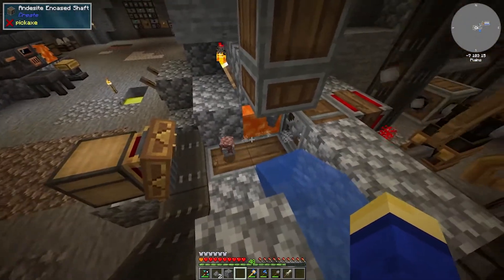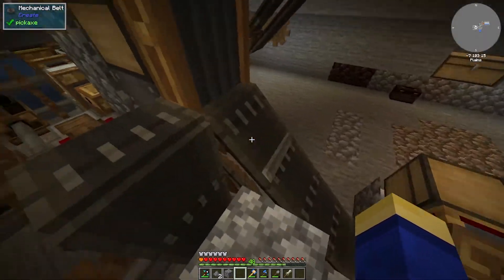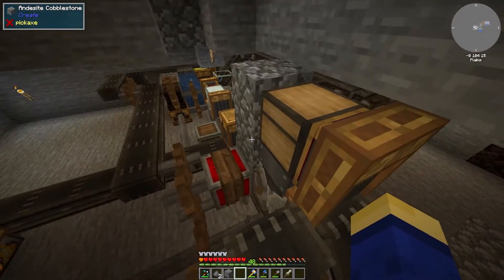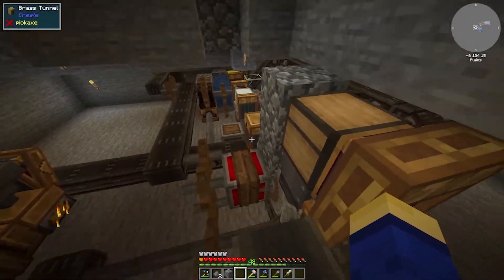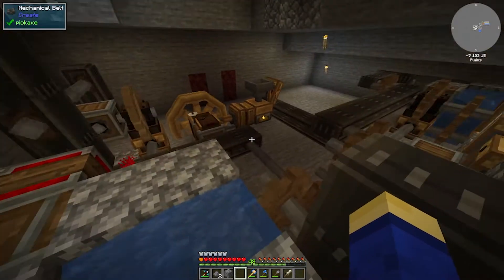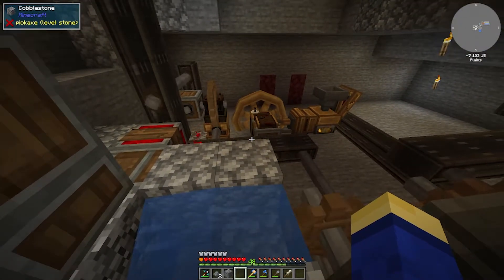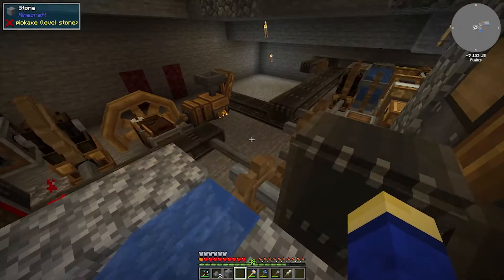The assembly line handles the breaking process from the cobblestone generator, filters out whatever needs to be filtered, runs items through the cleaning process, and sends everything to auto storage. I'm going to show you what's going on here, and that's pretty much the basis of this video.